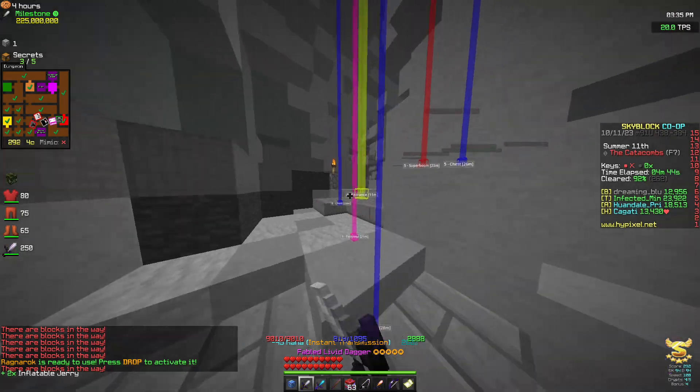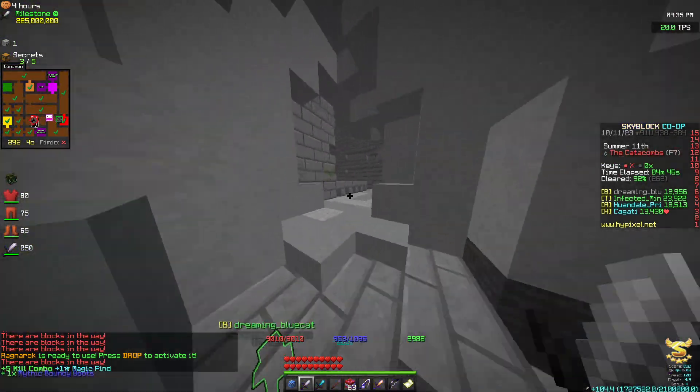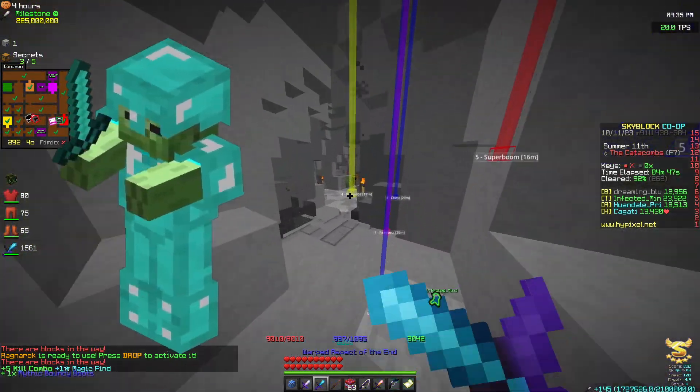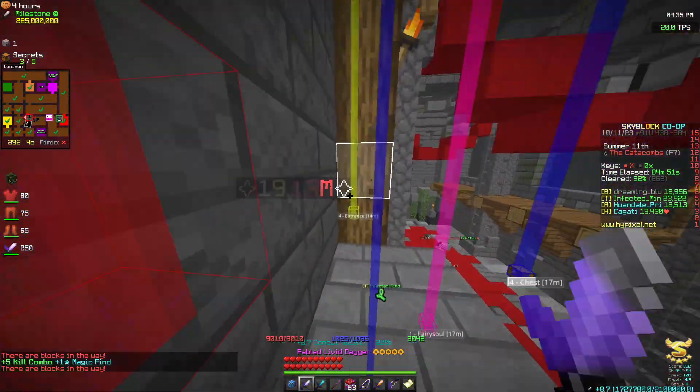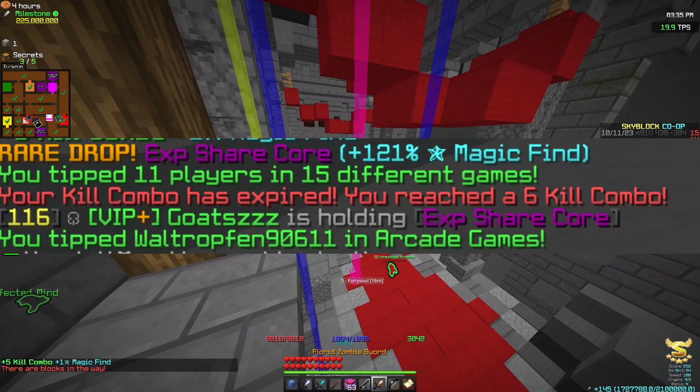Now moving on to the deep caverns. Here, the highest combat XP mob you will be looking at will be the minor zombie or the minor skeleton at 42 combat XP per kill. And if you're lucky enough, you could drop an XP share core like I did here.